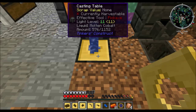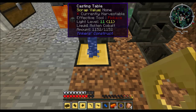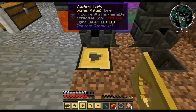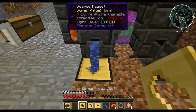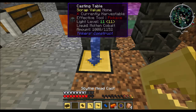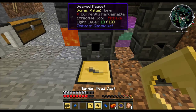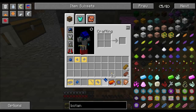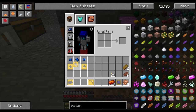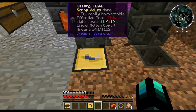So basically for the hammer: when you're looking at what you're going to get your durability and speed from — for durability, take the heads, add up the durability, and divide by three. That is your base durability. Same thing for speed: add up the speed, divide by three, and you get your base speed. Then you take the hammer modifier and add to it to get your overall durability.